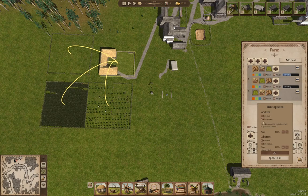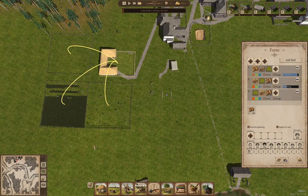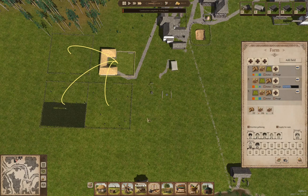I want to check the hire option — we're hiring women. We have nobody looking for work right now. Let's open a couple of vacancies here. Let's just max out the farm. Apologies, it's allergy season. But we'll hire as many women as we can in the farm — they will do the harvesting in addition to the laborers.